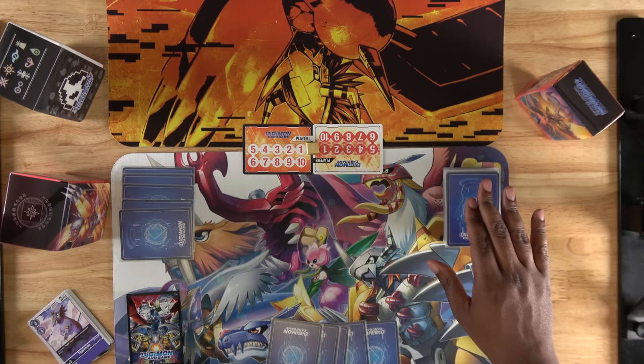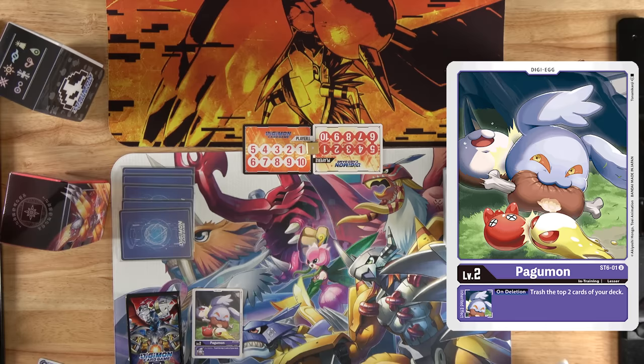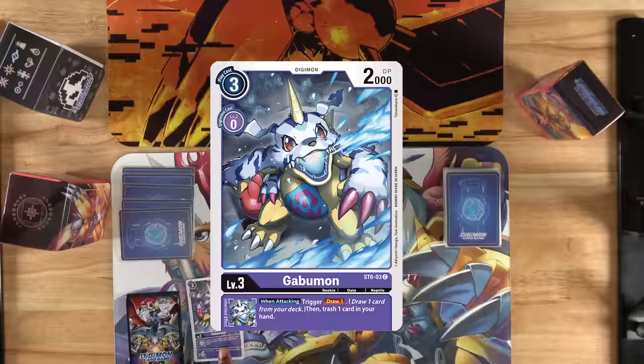When going first, you do not get to draw. You will instead move straight to your breeding phase, where you can either hatch an egg by flipping over a card from the Digi-Egg deck or moving a Digimon out of the breeding area. After that is your main phase, where you are free to play Digimon, Tamers, and options, digivolve, and attack as long as you haven't moved the memory gauge past 0. Now we can digivolve our Pagumon into Gabumon.